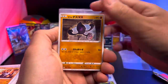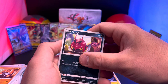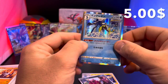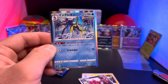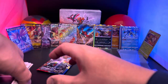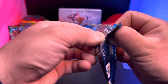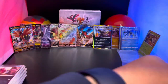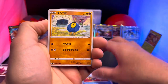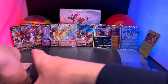All we need is the other bird — we have Zapdos, Articuno — all we need now is the Galarian Moltres! And there is an Inteleon holo — look at that, he's doing some parkour flipping in the waves. Very nice! Is this an error box? Because I feel like it could be, because those are two gigantic hits in one box. Now we're down to our last pack — all I can ask for is the Moltres alternate art. And a Dugtrio to finish it off! Holy cow, what a box — I cannot believe it!